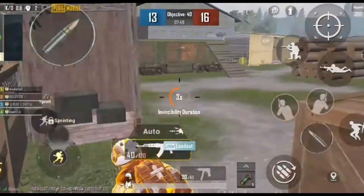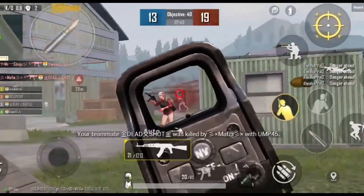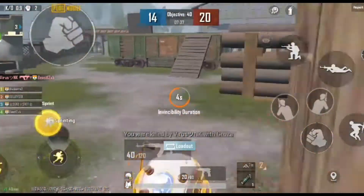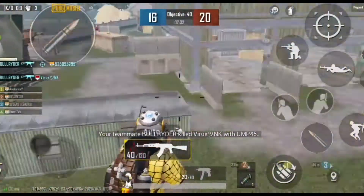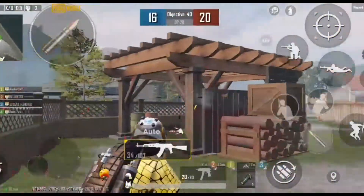Number 9: The key to becoming a good close range player is your crosshair placement. If you can connect more shots than your enemy, you'll have higher chances of winning that encounter. Try some drills in the training room to perfect your crosshair placement. Always try to keep your crosshair aimed at the enemy's head to connect more headshots, which will knock down or kill them easily.